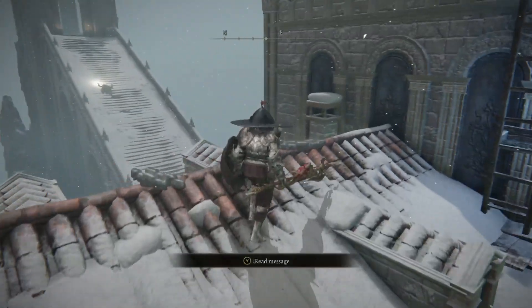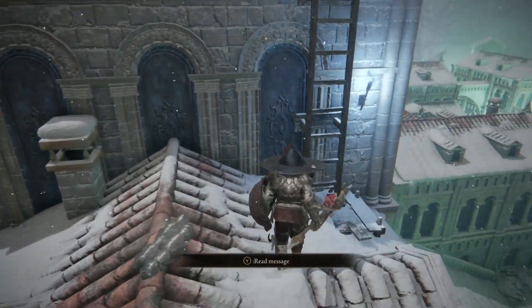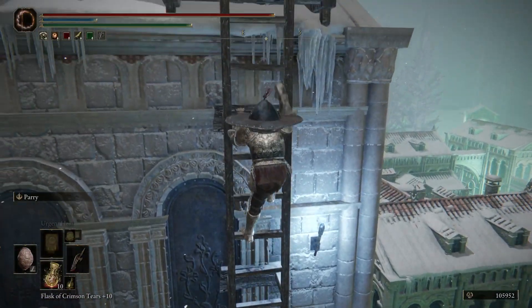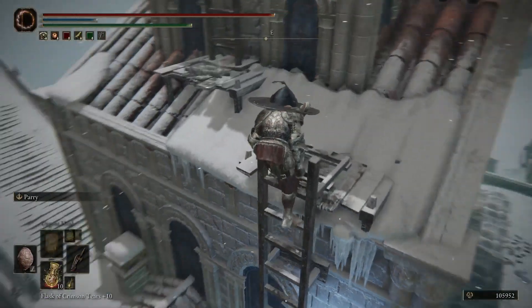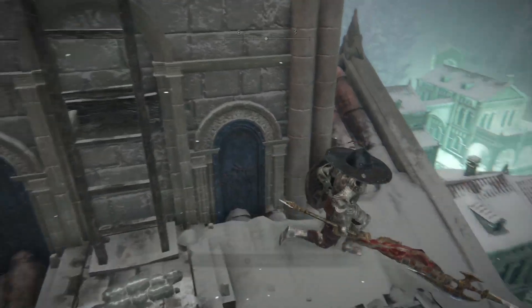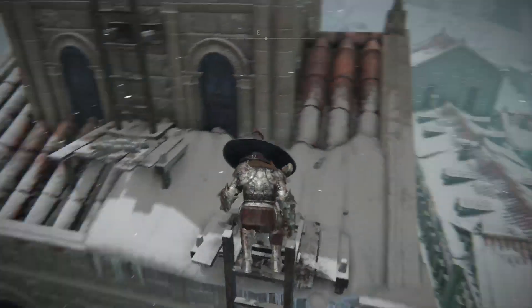From here you're going to want to run because there's going to be another bonfire right here. This enemy has a lot of health but you can kill her right here — she launches three projectiles at you. She's really strong so you can't really dodge; you're going to have to kill her. It might take a couple of tries. Climb up this ladder and then light that bonfire as well.